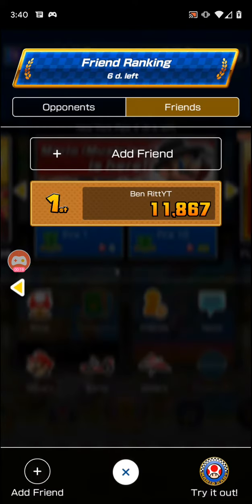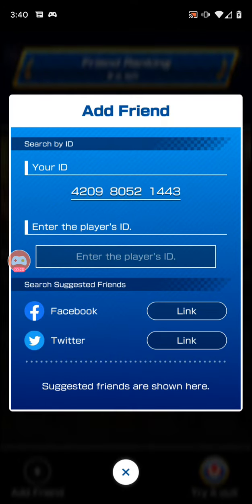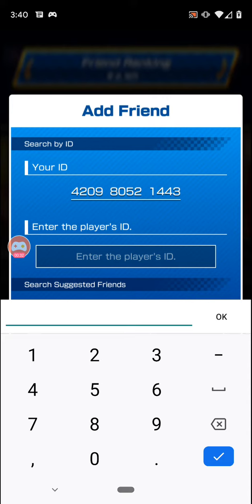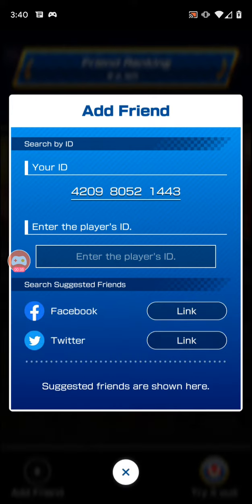You go to this friends icon, you click 'Add a Friend,' and then you get a code which you can send to your friends. If you want to add somebody, all you have to do is type in their ID and you can add them.